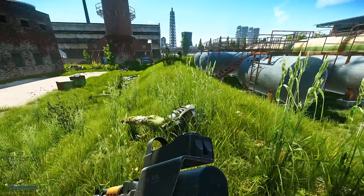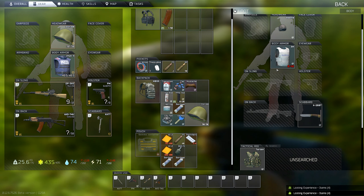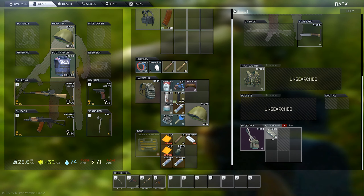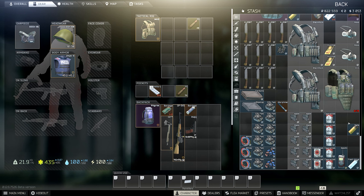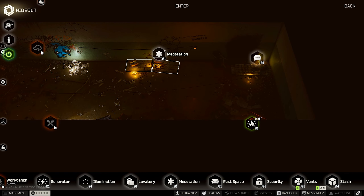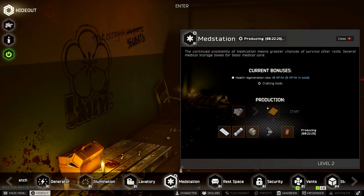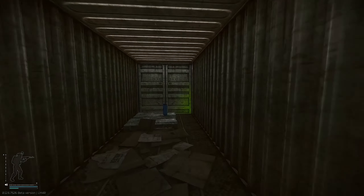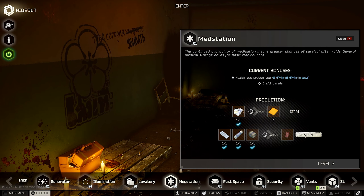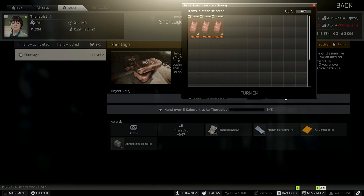If at first you're not finding the Soleilwas you need, I really wouldn't sweat it. Just focus on completing the task-oriented quests and picking up as many quest items as possible as you go. You'll eventually find the items you need, and even if it takes a while for one task, you'll probably already have items lined up for other quests. Personally, I had already found a few Soleilwas while completing Debut, and I stumbled across a fuel container in Warehouse 2 on Customs, so I just cranked out my last two over the course of two raids. I'm Falco Calibur, and that's Shortage.